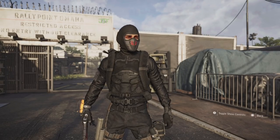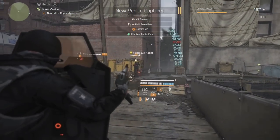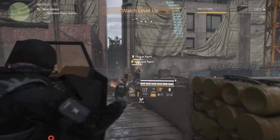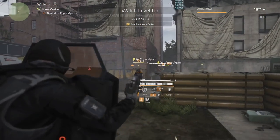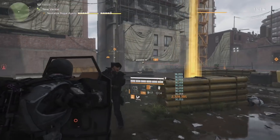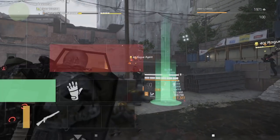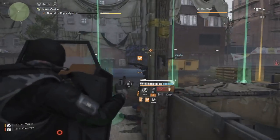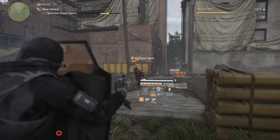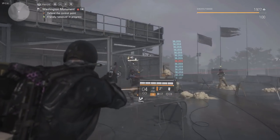Today we're showing what is still probably the number one solo tank build in The Division 2 — builds where you don't need to worry about your bonus armor from the start. This isn't the Heartbreaker set; you can see the big shield in front of me. I had two rogue agents literally blasting at me on Heroic, and they're barely touching my shield because of how this build is set up.